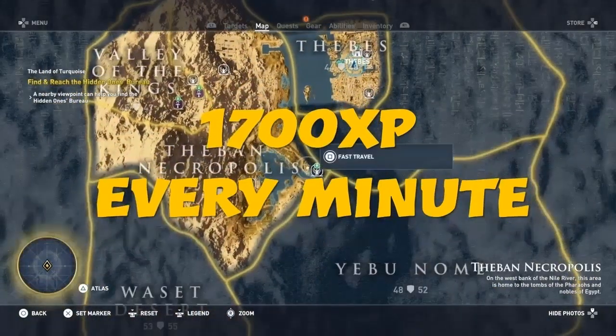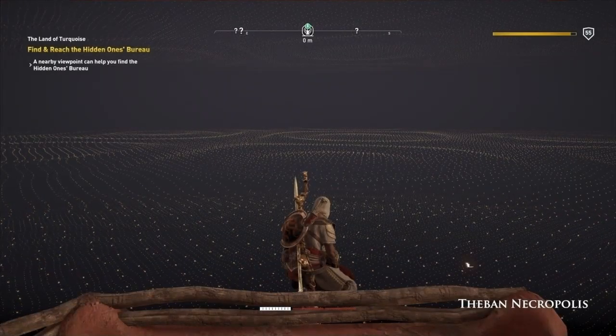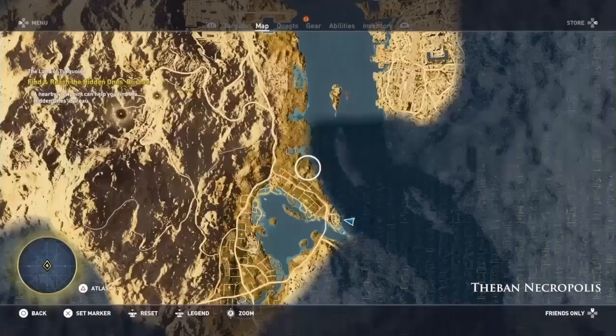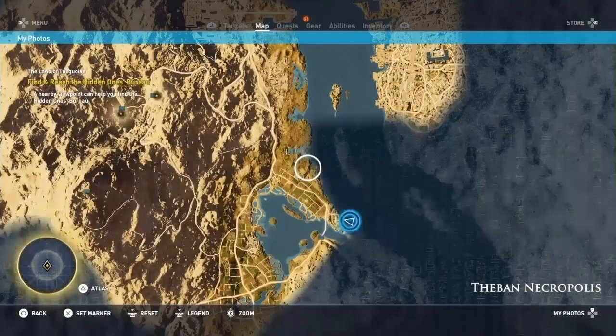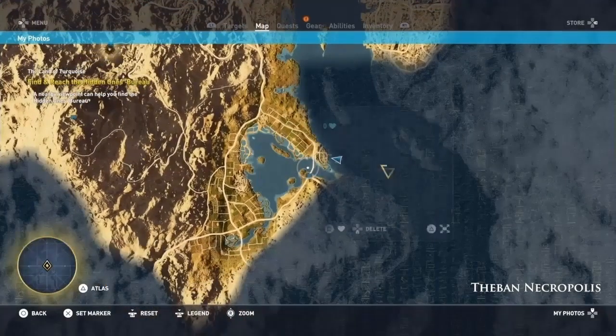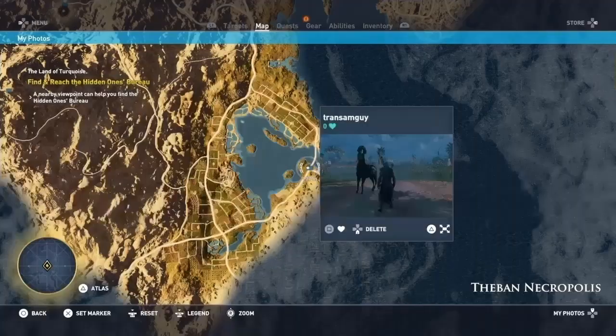Basically you want to go here on your map, to this viewpoint. Obviously if you have not been there, you need to travel there and sync with that viewpoint in order for it to be a fast travel location. Once you're there you don't have to go very far, so it's advantageous to have that fast travel location if you want to return back here.